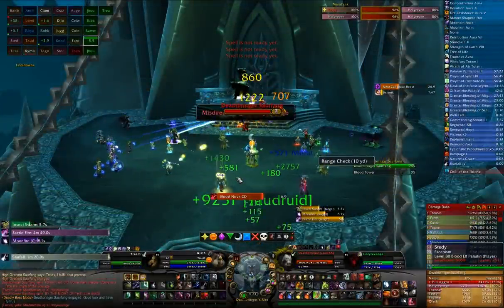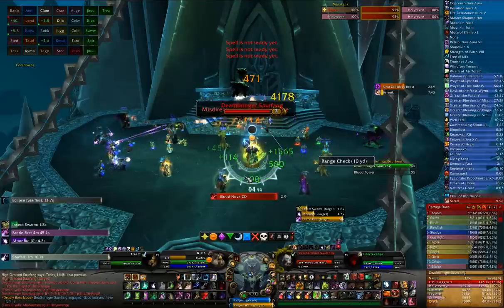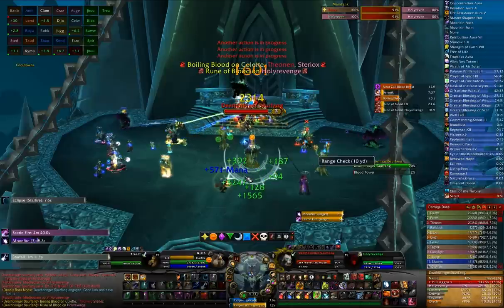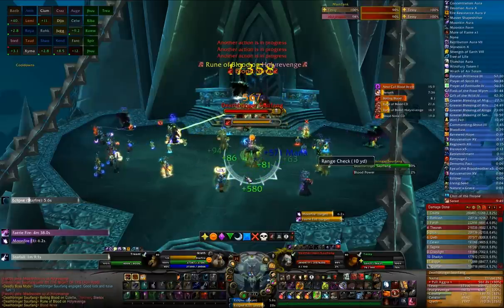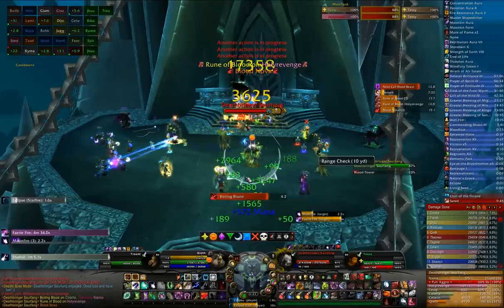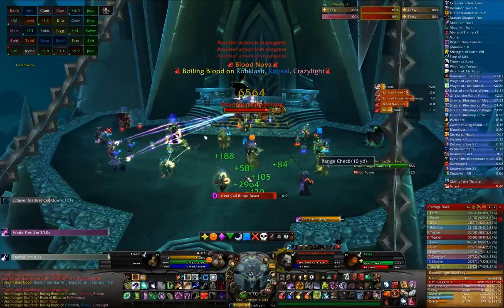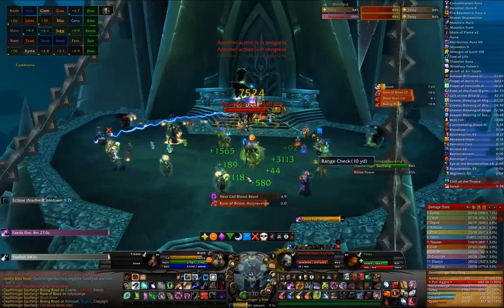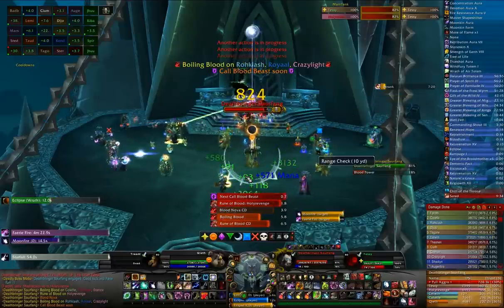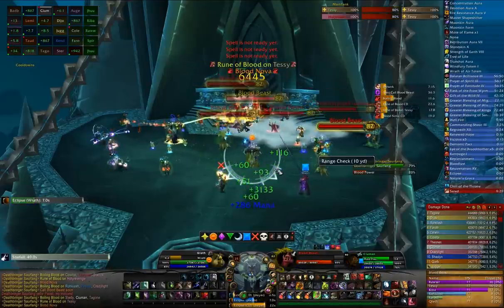Saurfang is not a terribly difficult fight, and there are very few ways to up the DPS here. Be sure to refresh your DoTs a few seconds before he spawns his blood beasts, and then simply continue whatever Eclipse you have up. If they reach you, turn around and run away so as not to give Saurfang too much blood power, and let the rest of the raid burn them down. You can pop your Starfall just a second before the beasts are spawned. They only take about 10% AoE damage, but the initial hit from the stars is counted as direct damage, meaning the beasts will take full damage from the initial hit and then very small damage from the splash.